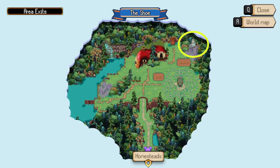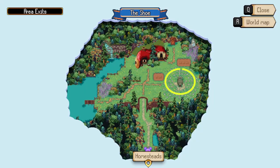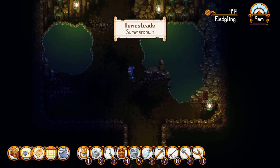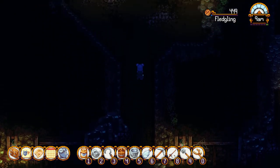The Shoe has one mapstone at the upper right corner of the area in a field of lavender, and the goddess statue is located just below the mapstone. The entrance to the Shoe is through a cave at the upper right corner of Homesteads — just go in the cave and keep heading north until you see an exit and you'll find yourself at the Shoe.